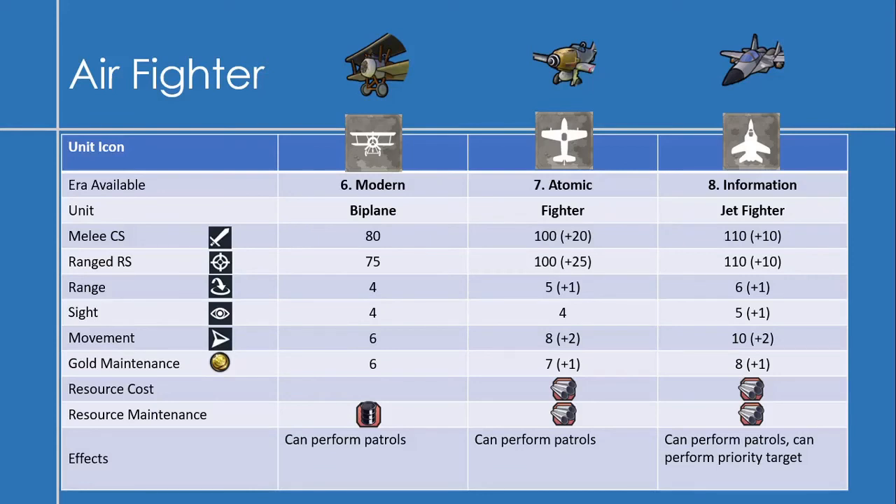Starting with the Biplane, available in the Modern Era: it has a melee combat strength of 80, a range strength of 75, a range of 4, a sight of 4, a movement of 6, and a gold maintenance of 6. Biplanes don't really cost resources to produce, but they do cost oil to maintain. Biplanes can perform patrols.